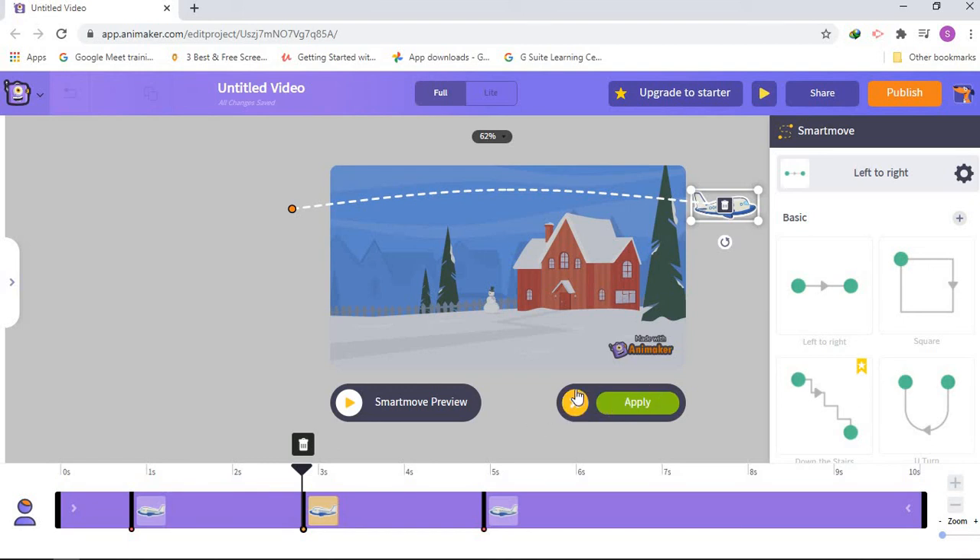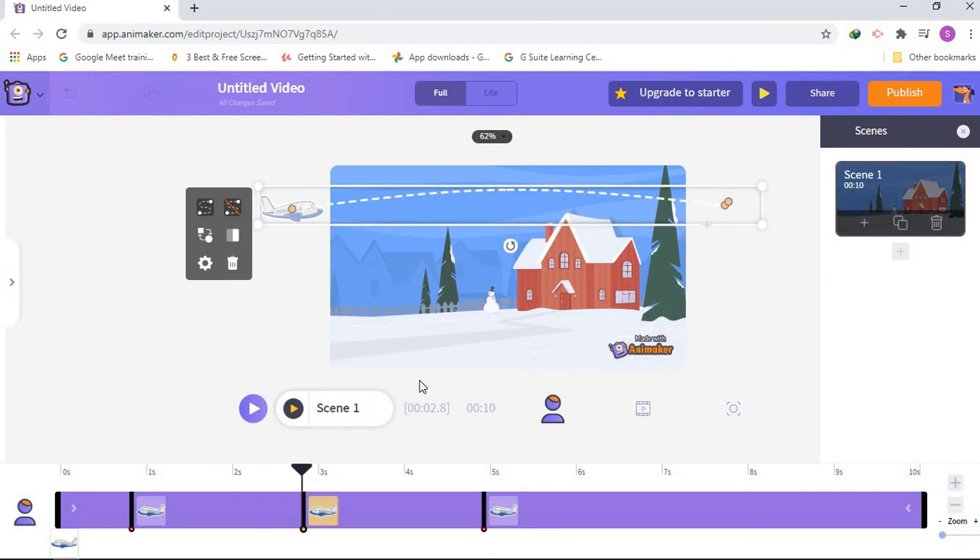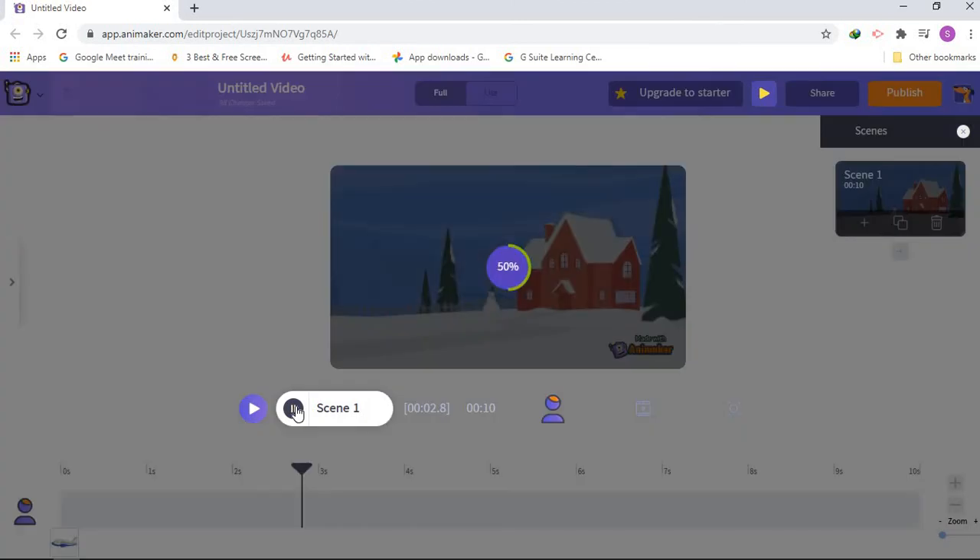Don't press the cross — if you press it everything is gone. Just press Apply one time. Now let's see if it works. We're gonna play scene one. In Action Plus I told you about scenes — we don't have many scenes here, just one scene, so we'll play that and wait.